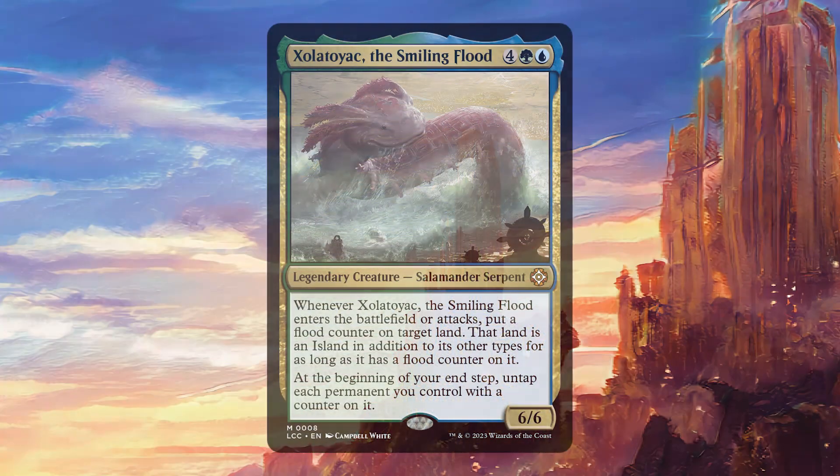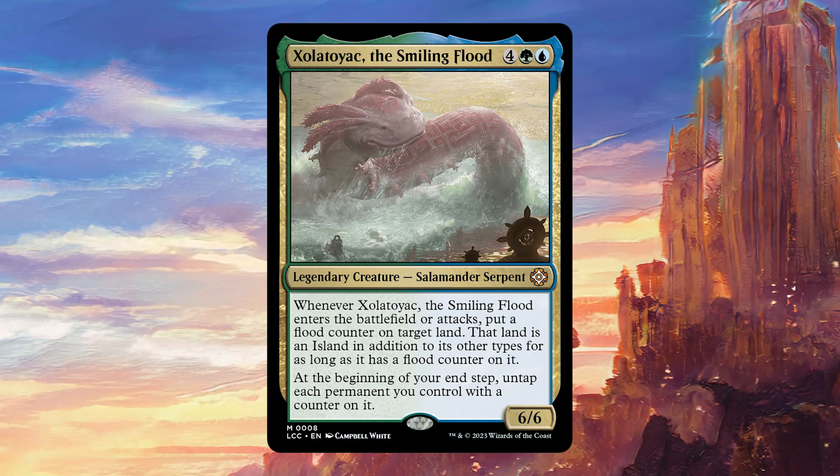Today we're going to be talking about Xolatoyak the Smiling Flood. For four colors — one green and one blue — it's a legendary creature Salamander Serpent 6/6. Whenever Xolatoyak the Smiling Flood enters the battlefield or attacks, put a flood counter on target land. That land is an island in addition to its other types for as long as it has a flood counter on it. And at the beginning of your end step, untap each permanent you control with a counter on it.